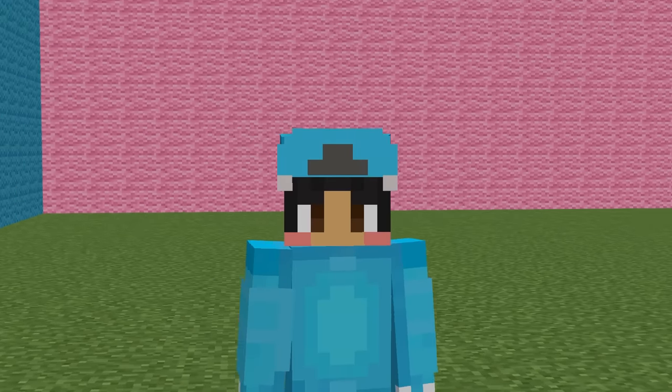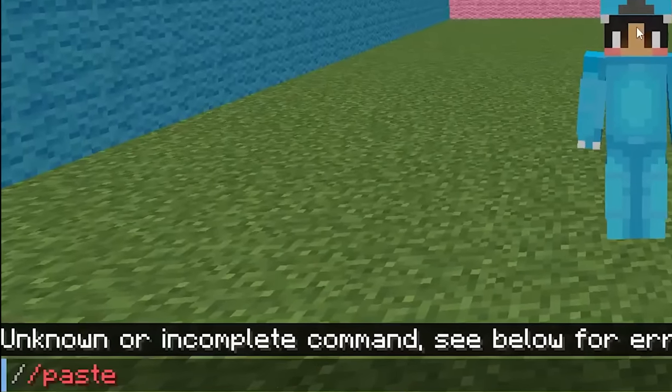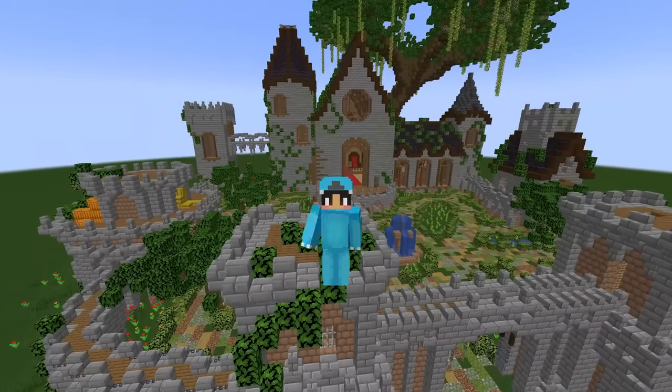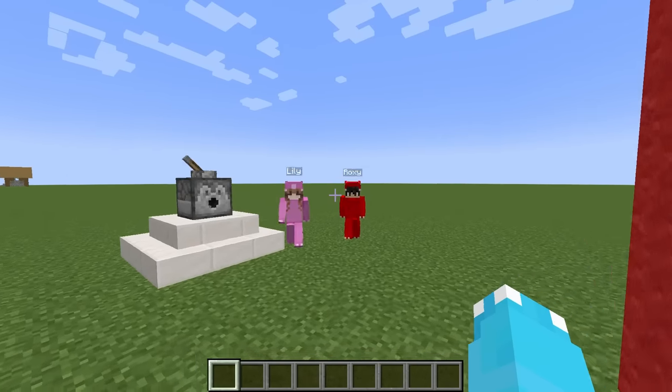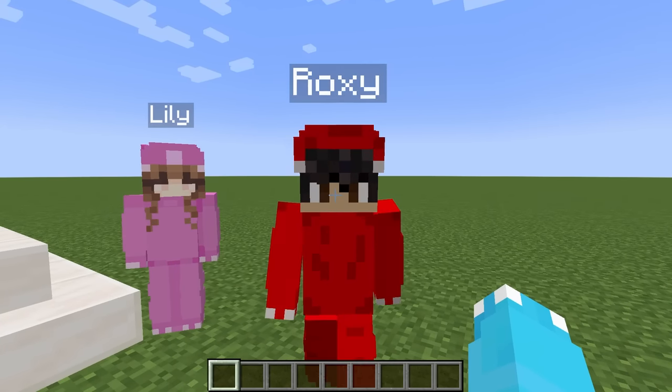I found a mod that allows you to build anything instantly. All you have to do is type out this command and boom, it's placed. We're gonna use this to prank my friends Lily and Roxy. Let's see if they figure it out. Hey guys, today we're doing a build battle and you're going down.